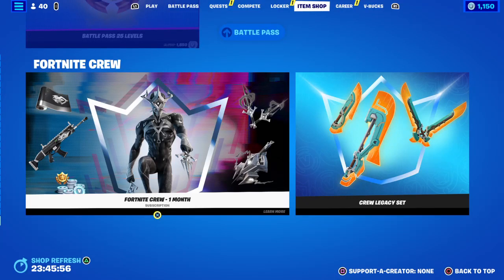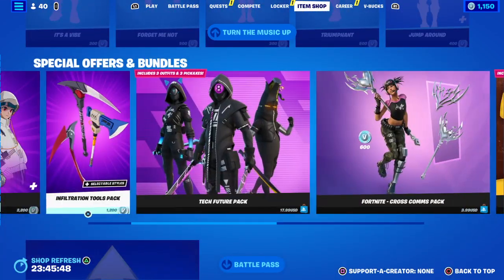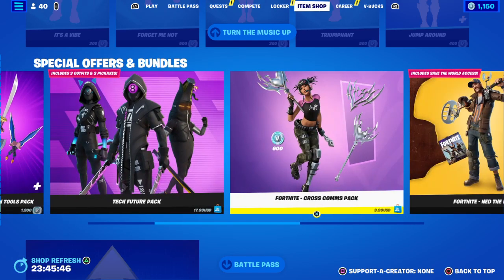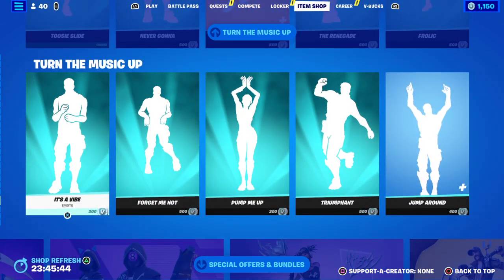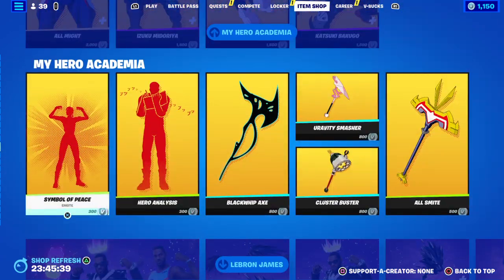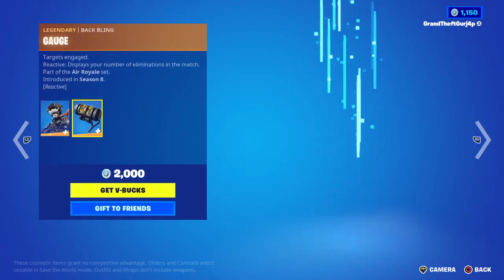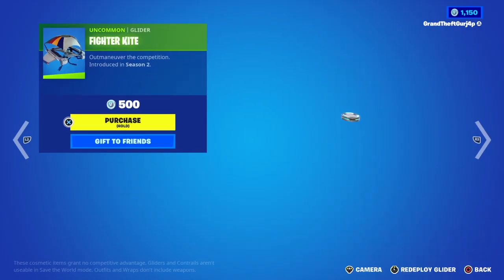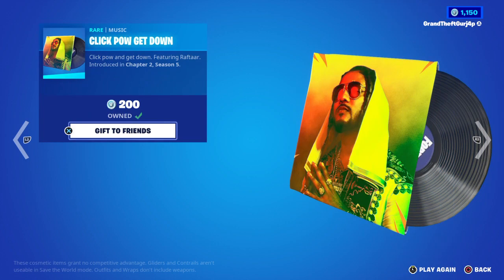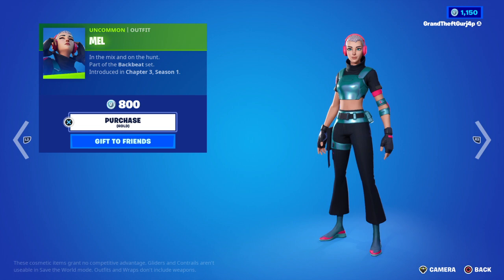Make sure to like and subscribe. I'm back, let's see what's in the item shop — I already checked it, I was making a video but someone interrupted me. Turning up the music, we're still here. LeBron James, my hero after Damien. Daily is Supersonic with the God Scorpion fighter jet, Send Out, Flip Target, Down, and Sway.